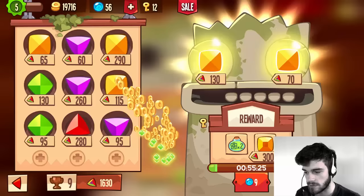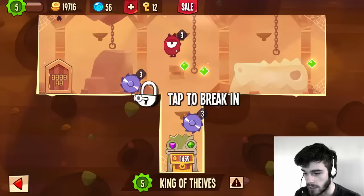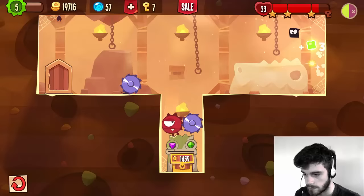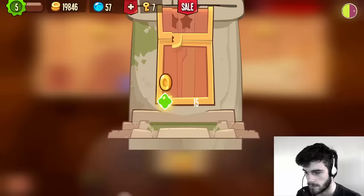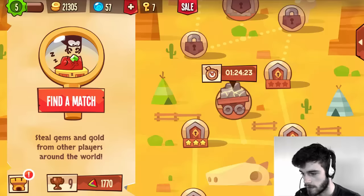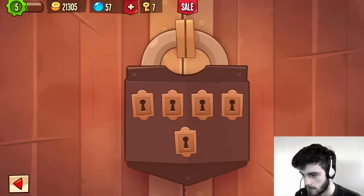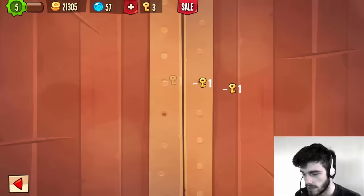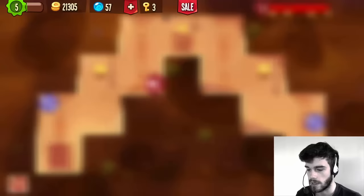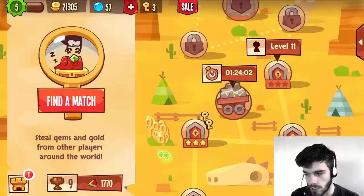This is like a standard base — we also encountered a base like this in my previous episode. There we go — a green gem, but it's not very good sadly. But it's better than the gems we have, so we shouldn't complain. Now let's do this one. That was kinda dumb, this is a pretty strange base, but we still got it. We are so lucky with these gem steals — we get them almost all of the time. Some extra gold — I could use that. And there we go, flawless raid! We are doing so many flawless raids, it's insane.